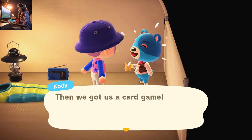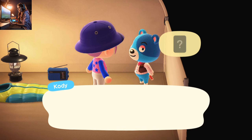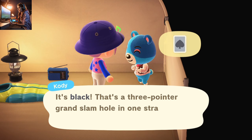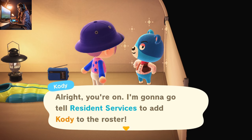Just like Cody did in this video, it's a card color guessing game. You have to guess what color is in Cody's hand — red or black. If you guess it right and win, he will agree to move to your island and will ask resident services to add him to the roster.